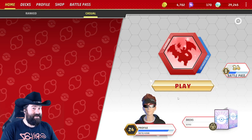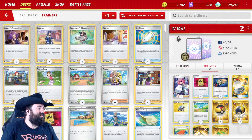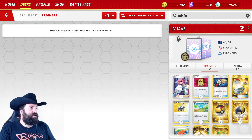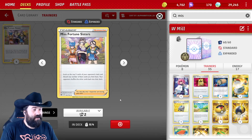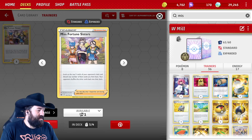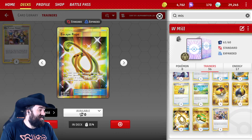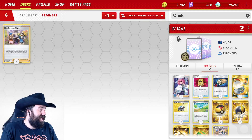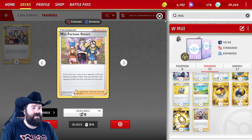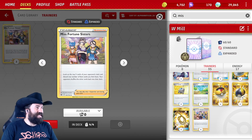All right, GG opponent. We're not going to let them do it — save the Wigglet! As a stall deck, if you can't have fun not winning you probably shouldn't play it. Let's check out Misfortune Sisters — that's a great shout. It does come in full art but we don't have those. We'll cut a Pal Pad and some Nest Balls and add in four Misfortune Sisters. Let's try it!